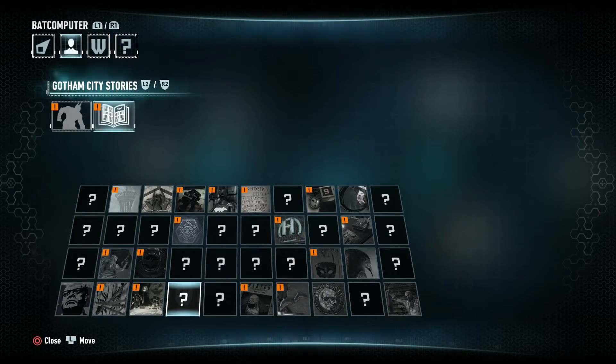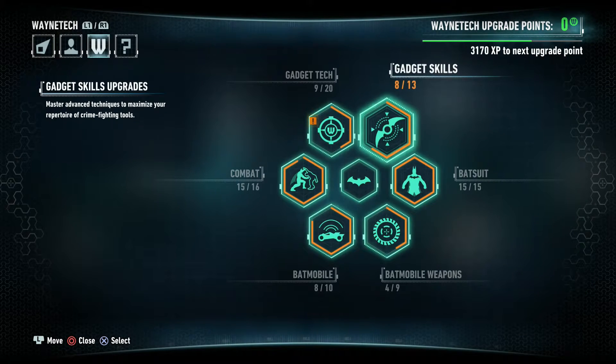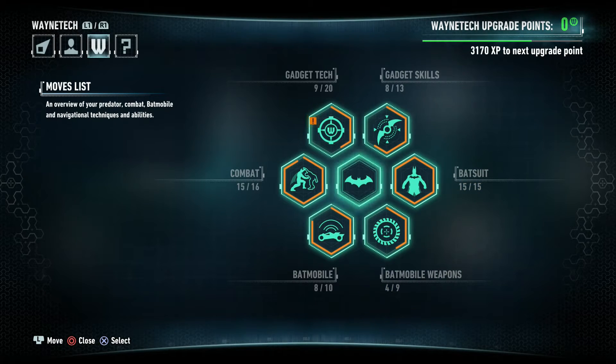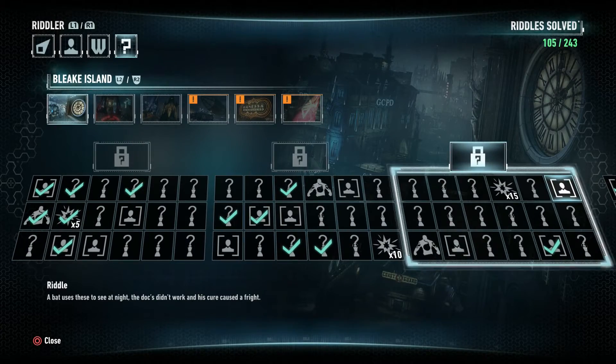All the Wayne signals over here are AR challenges — same as the challenge maps if you're familiar with the other games. The only difference is you can access them in-game now, or from the main menu where you can also access skins for your Batsuit and Batmobile. Next up we have the Batcomputer with all your Riddler riddles and Gotham City stories. Then over here we have the Wayne Tech where you can upgrade everything: gadget skills, gadget tech, combat moves, the Batmobile, the Batmobile's weapons, and the Batsuit. In the middle is just a reference for your moves if you forget how to do anything.